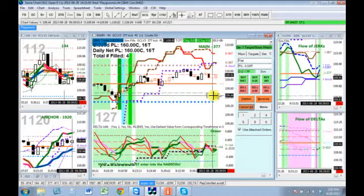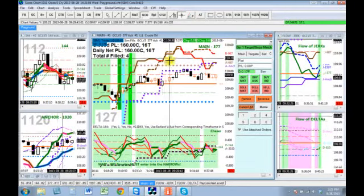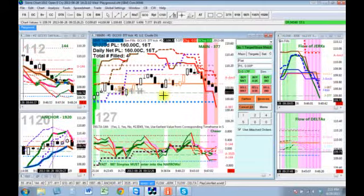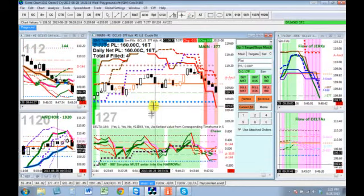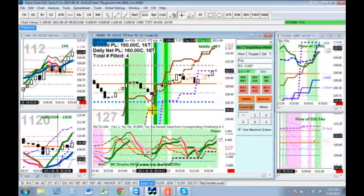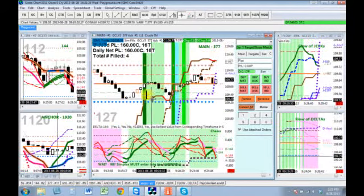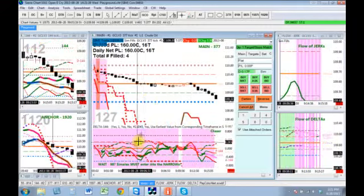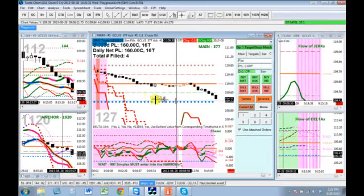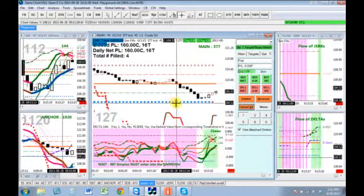Notice that I don't color the background whenever the A of the 987 is outside the narrows — essentially that's no man's land. You'll have to make your decision with more effort as to whether to stay in or not. Anytime you don't have a colored background, you're in no man's land where you'll have to think very deeply. A continued downtrend in no man's land — as long as it exists, you could just stay in.